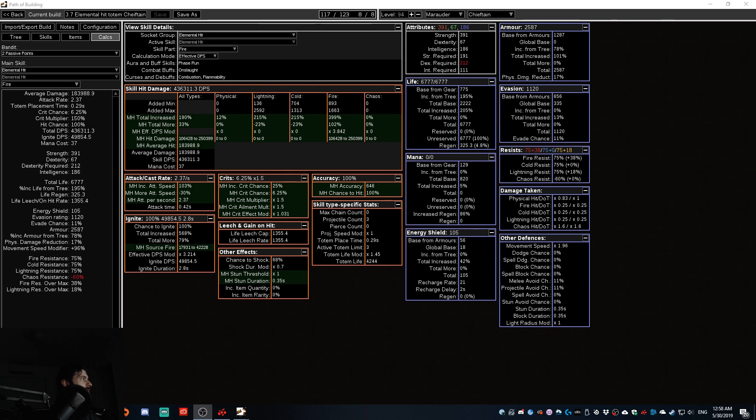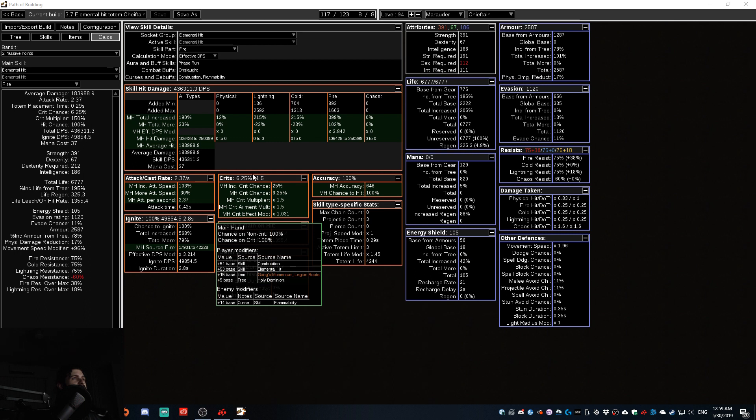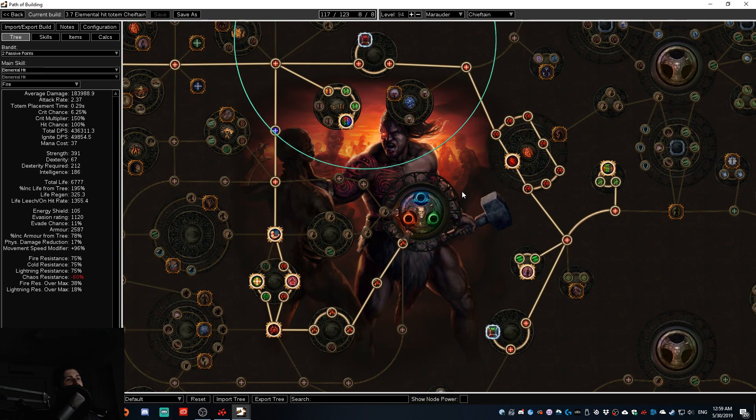Welcome to another video of theory crafting for League 3.7, the Legion League. I recently decided to convert one of my standard characters to an elemental hit range totem character and found it was overpowered. So I was looking at the next build I want to play in the new season. I played a Hierophant and it was okay, but I wanted something a lot more tanky and able to sustain damage more easily. We're looking at the DPS stats of a Chieftain variant of the range totem build.